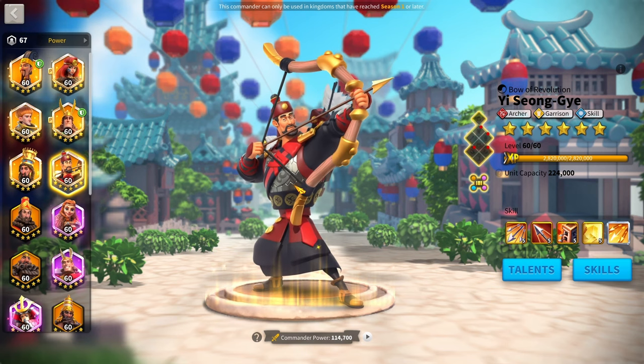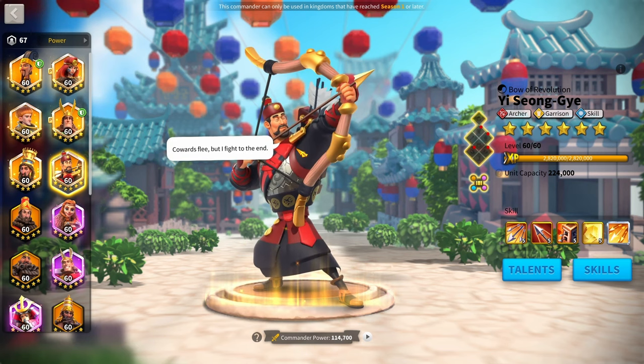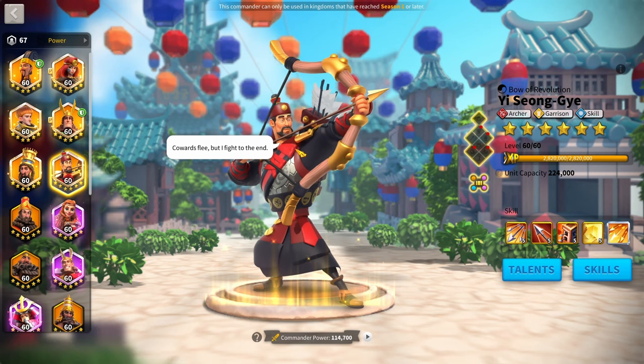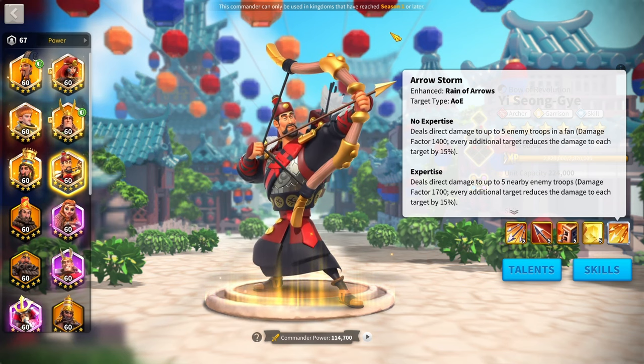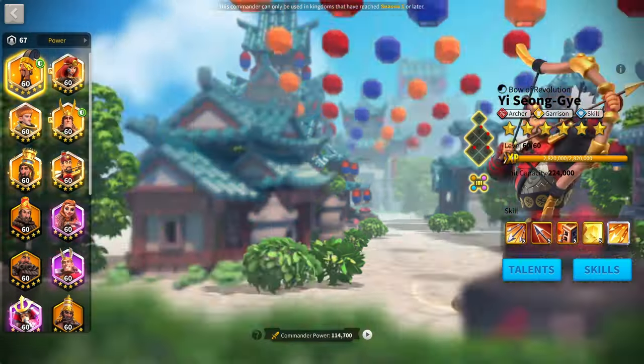You can go either way. It's a simple question: do you want really short-term value, or do you want more long-term value but suffer in the short term? If you want to make a lot of short-term value and get tons of kills in KVK 1 and 2, get YSG and take him straight to expertise as soon as possible. He's still very good in Season of Conquest, but he's not better than some other commanders we'll discuss later.